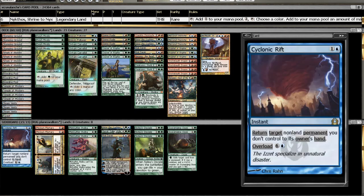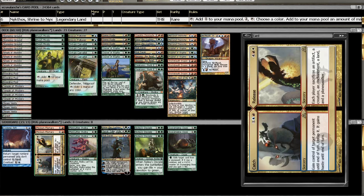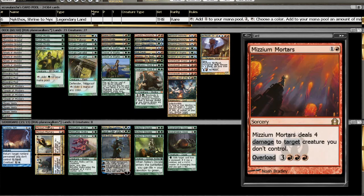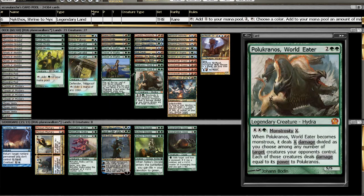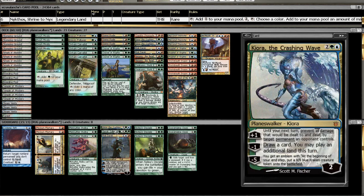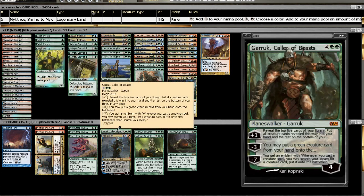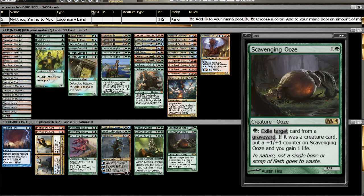For the sideboard, I'm running a 1-of Cyclonic Rift — just for mono-blue and mono-black Pack Rats, and occasionally Elspeth-type decks. Bouncing everything against Esper back to their hands seems pretty good. We have Mizzium Mortars against heavy creature-based decks, and against Monsters this is really good because it takes out Courser of Kruphix. Then we have Mistcutter Hydra against mono-blue and Esper — it's a very good mana dump. We have one of each Planeswalker in the sideboard. And we have Nylea's Disciple against Boros Burn, along with Scavenging Ooze, which also comes in against the BG Dredge list.